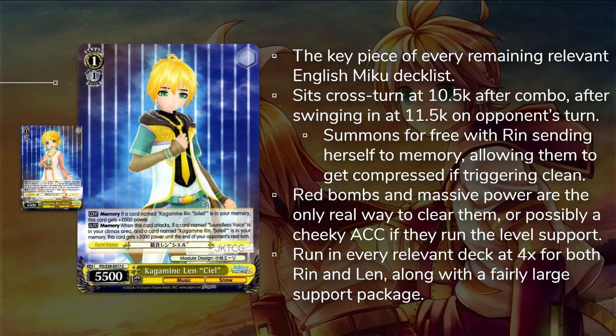Kagami Len CL is a 1-1 at 5500 power, but he's never going to be at that size. The other half of the combo is the Rin you see off to the side — she is a 1-0 with negligible stats. However, when you play the climax Soundless Voice, she sends herself to your memory and allows you to search out the Len from your deck. And as long as she is in your memory, all of your Lens get plus 2000 power, putting them at 7500 power for the rest of the game. With the climax combo Soundless Voice on top of that, they'll go up to 10500 power until the end of your opponent's turn.